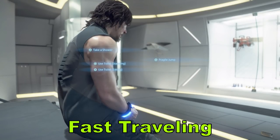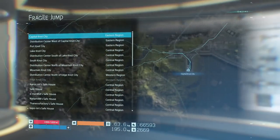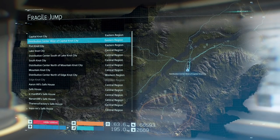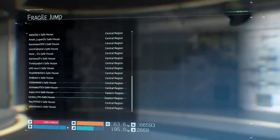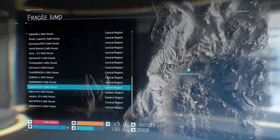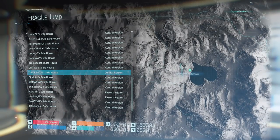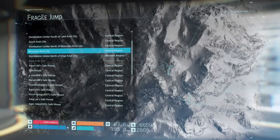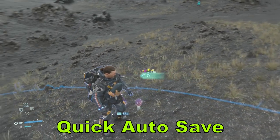Fast travel becomes available when you reach the central region. You can fast travel to almost anywhere in your network, and while some areas can't be directly fast-traveled to, playing online means there are often safe houses nearby built by other players. To fast travel, simply interact with the umbrella in your private room.